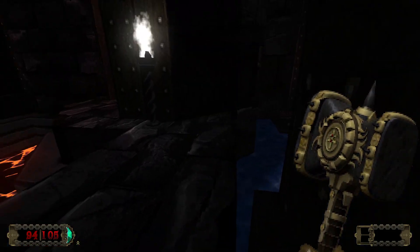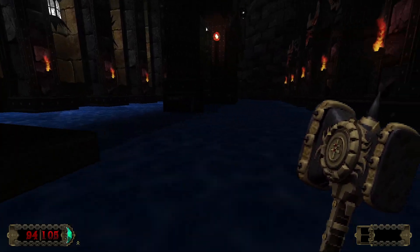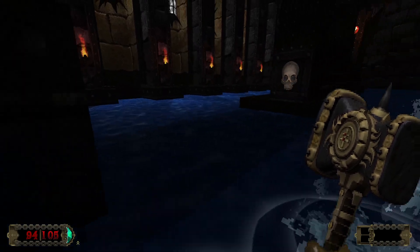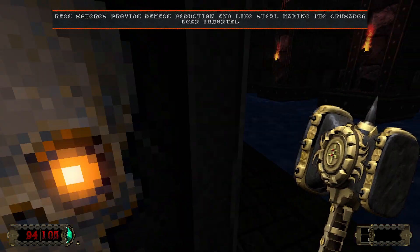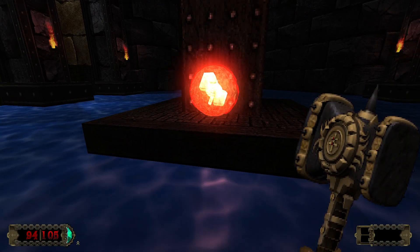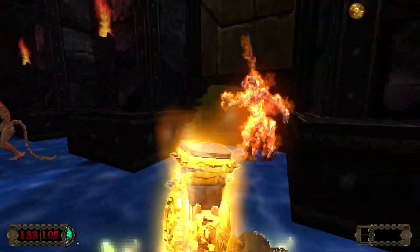That seems pretty harmless. Water. Yeah, this is new to me. Okay, we got a switch — before I hit that I want to observe my surroundings and make sure there's no guns around or something. I don't know what that did. A shiny orb — fire orb. Which looks like... ooh, rage. Oh I like where this is going.